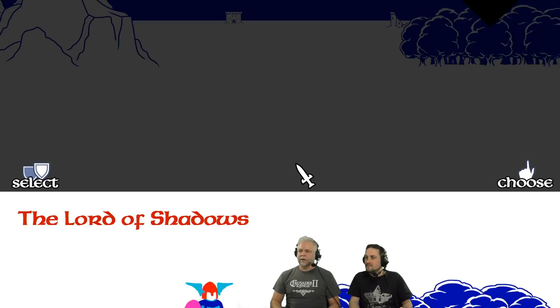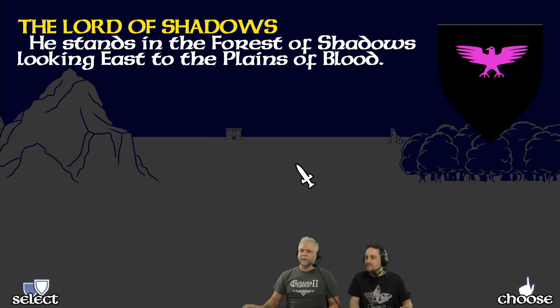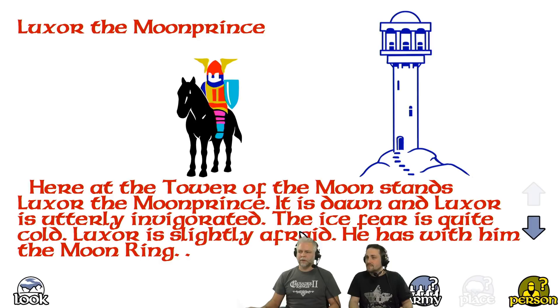The ice crown spreads the ice fear, which demoralizes all the lords of midnight. The only cure for that is a ring carried by Luxor the Moon Prince — he has with him the moon ring. Anyone who is near him kind of neutralizes this ice fear. But the goal of the game is to destroy the ice crown. Very Lord of the Rings-ish.